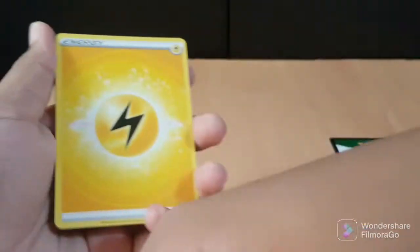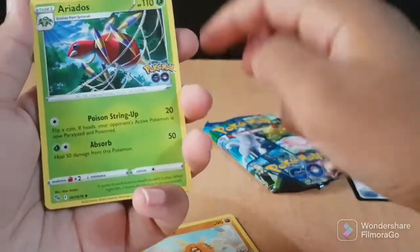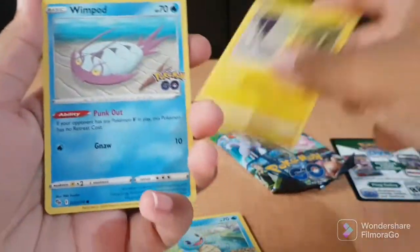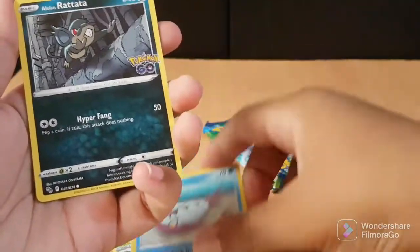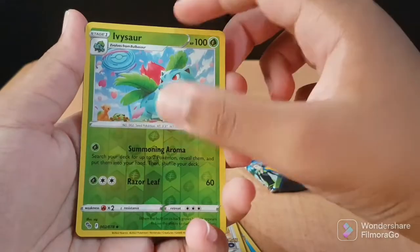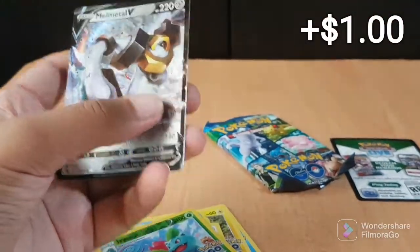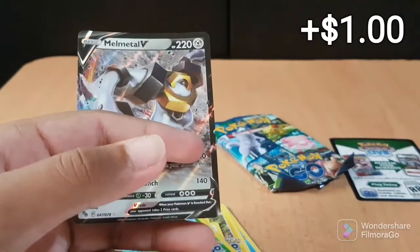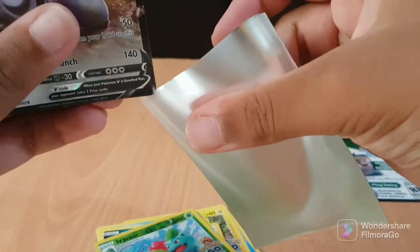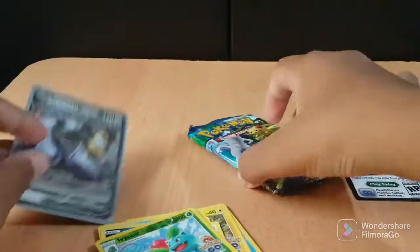Energy, Chansey, Squirtle, Pikachu, Winded Part, Rattata, Pivot, Ivysaur, and a Metal V — whoa guys! This is my third pack and I already got a Metal V, like more than a holo. This is pretty cool!